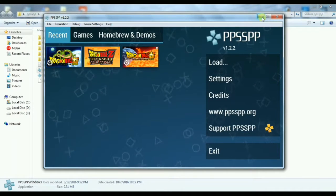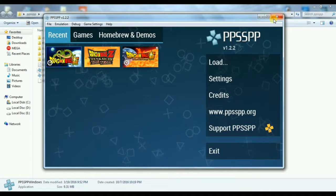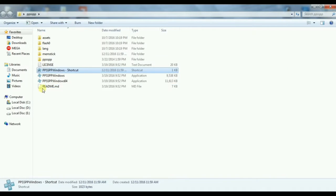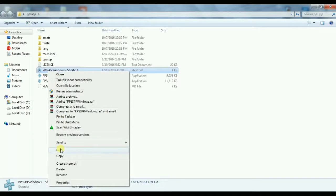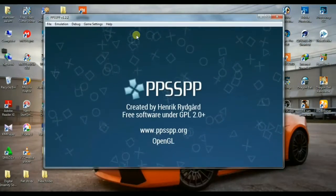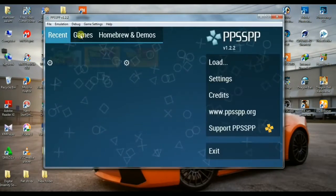Here are my games. Let's first create a shortcut for PPSSPP on the desktop. To create a shortcut, just right-click on the software, select 'Create Shortcut,' and then paste this shortcut on your desktop. To avoid lags, open the PPSSPP emulator in a small minimized window and later you can maximize it.